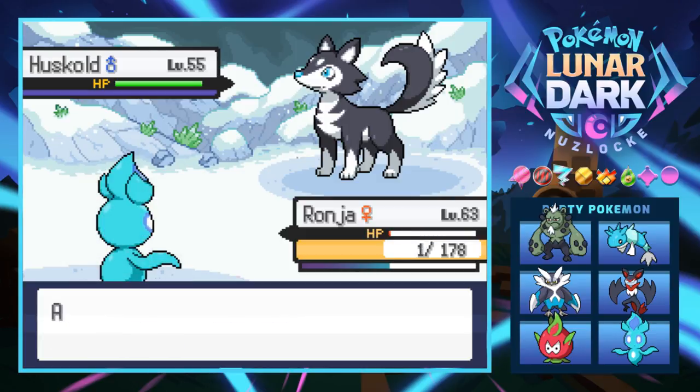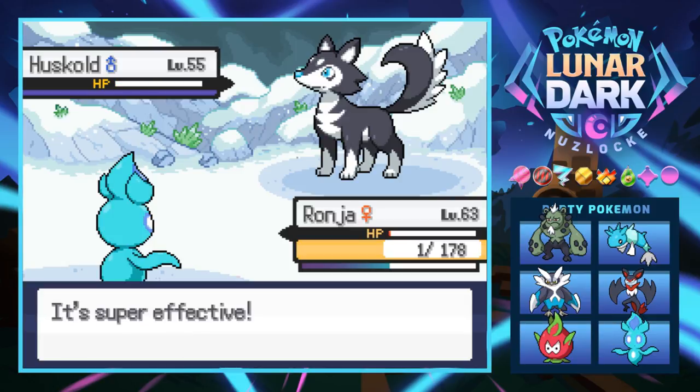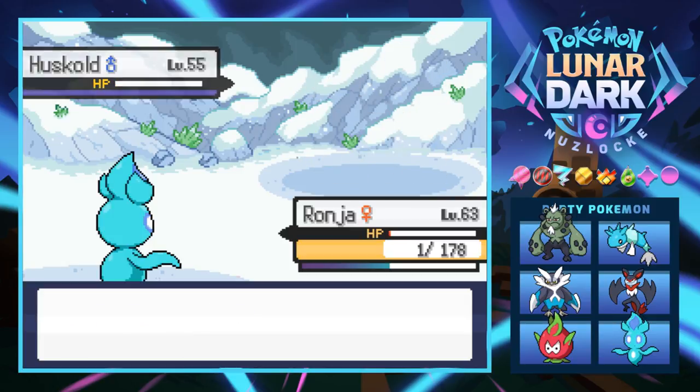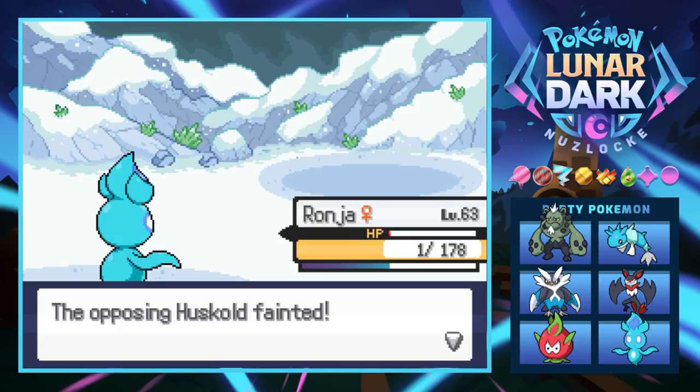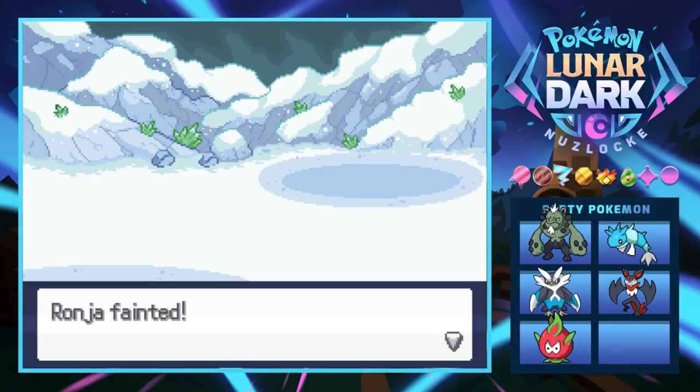We survive with one HP from a critical hit Sucker Punch — are you serious?! But the Hail damage is going to kill Ranja on the next turn. No — Ranja is dead. I didn't even know Huskold got Sucker Punch. The stars aligned for us to survive that crit, and then the freaking Hail kills her. That is brutal.